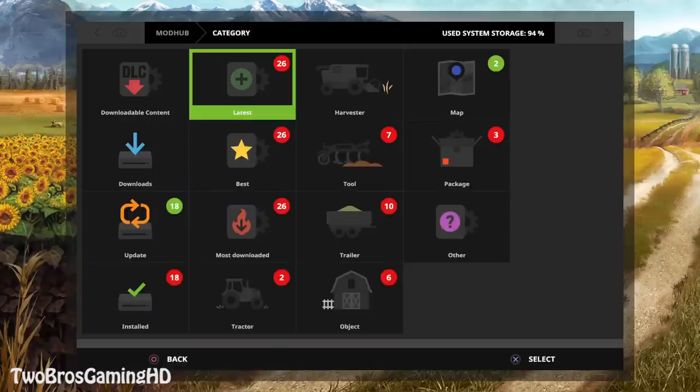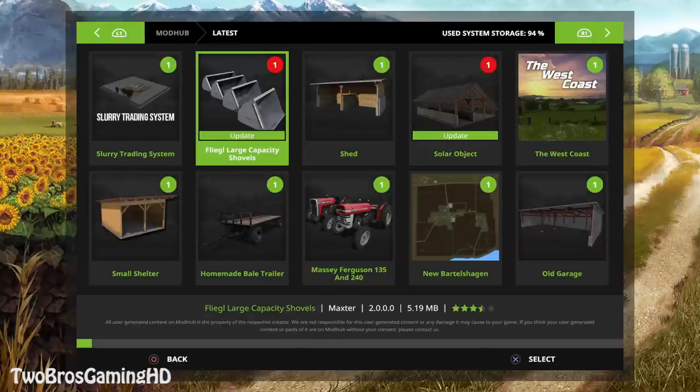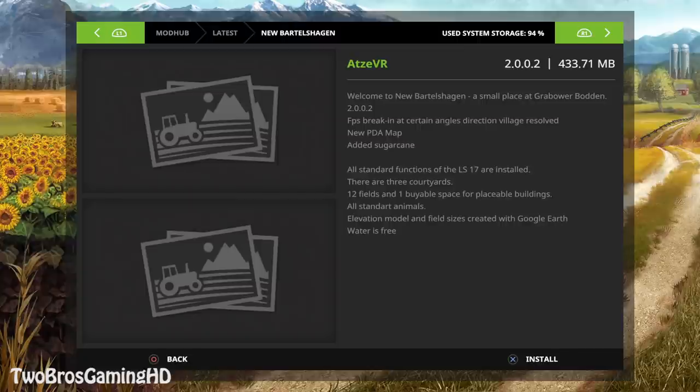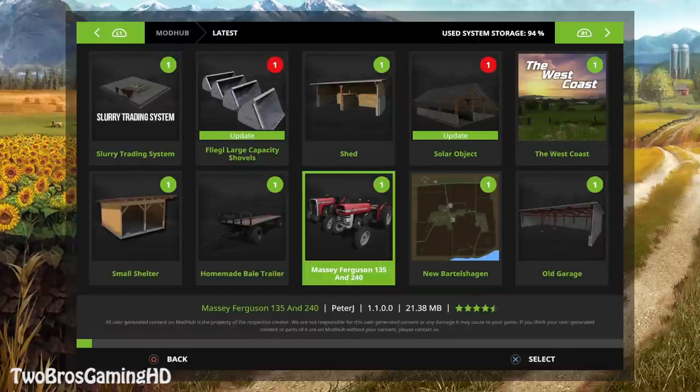So let's get into the mods right here. Going to 'latest' — we got the new Bertoltagen, which is a new map right there. Then we do have the new Massey Ferguson 135 and the 240. My dad has a Massey Ferguson 35 actually, and the 135 is basically the one that comes after it — essentially the same tractor just with a different body frame, some new fenders and stuff like that.